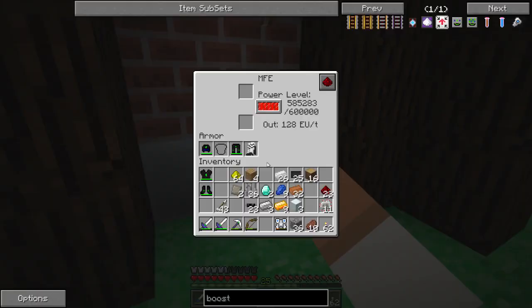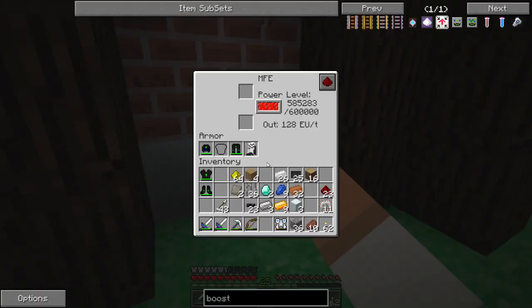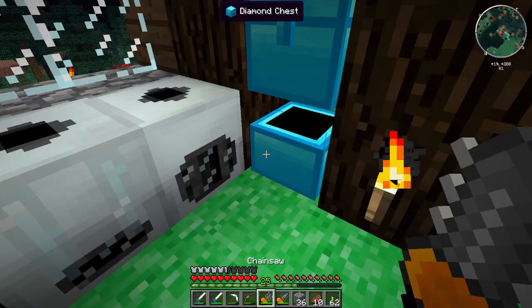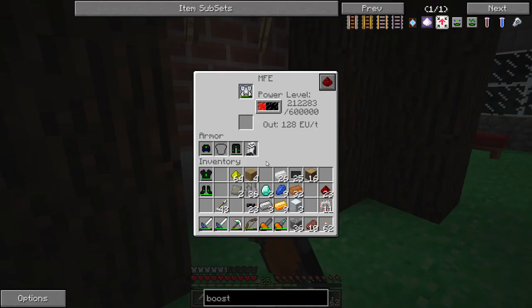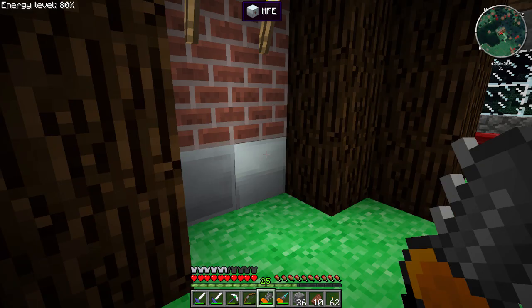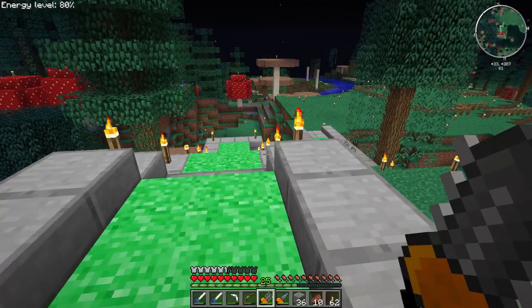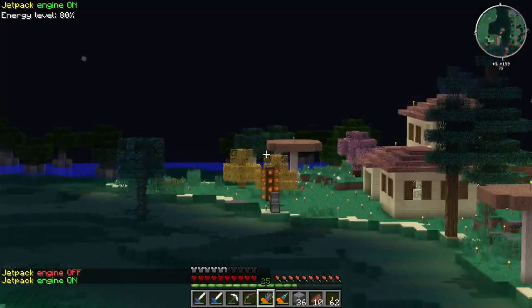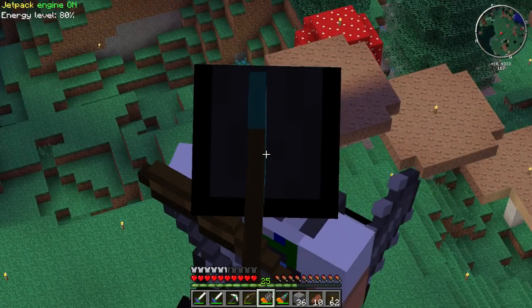Let's get some charge in it. This guy acts as both the bat pack — so you get charge for your tools — as well as letting you fly faster, longer. You can also get that supercharged boost which is pretty cool. I have Optifine on so the zoom key conflicts with the boost key — I'll have to change my key bindings. Let me check this out.